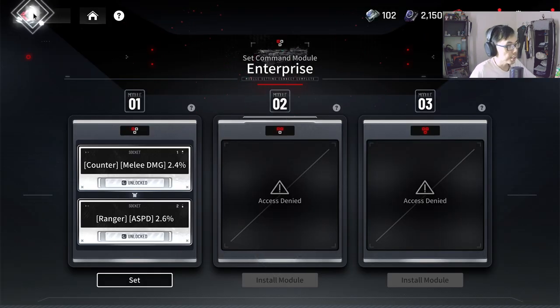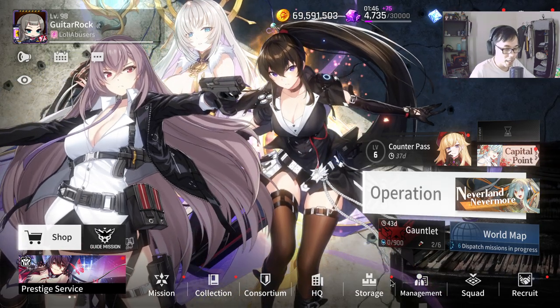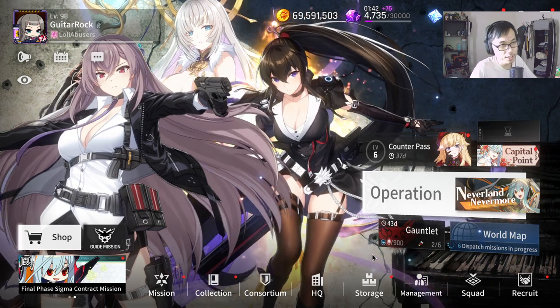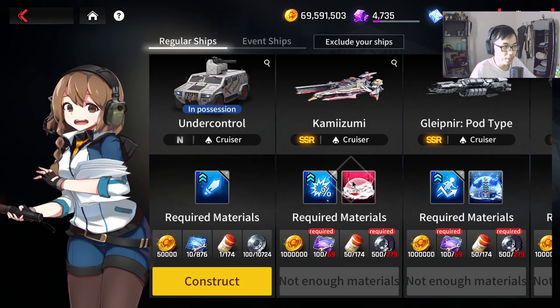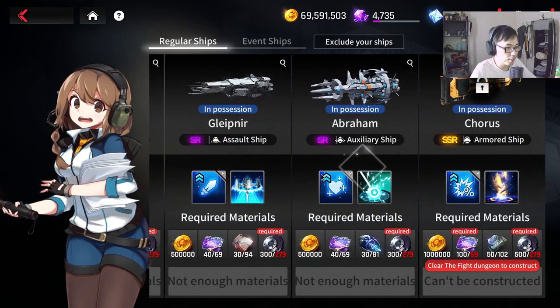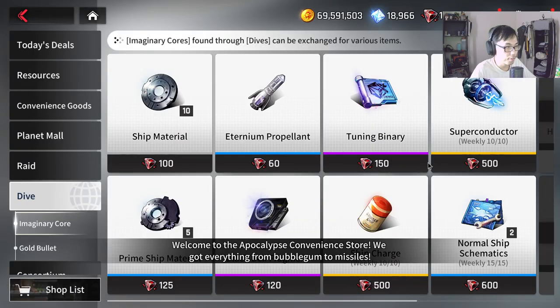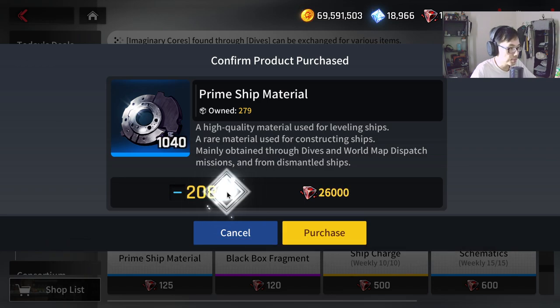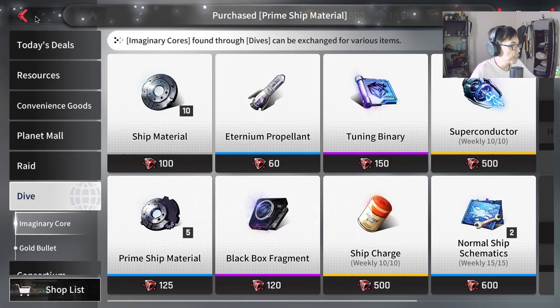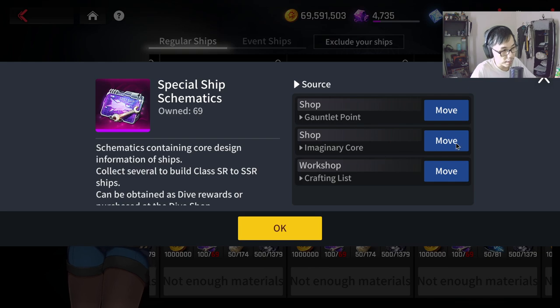Building multiple copies of the same ship is probably the easier part - you should have enough materials. However, prime ship materials are really hard to get. You can farm them or buy them from the dive material shop. You will need a lot of these for sure. Special ship schematics are gated - you can only buy 10 to 15 per week from the shop, with some available from dive progression.